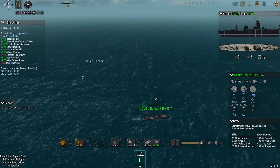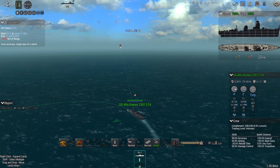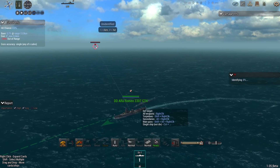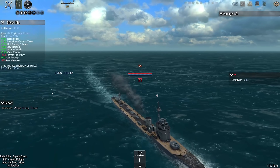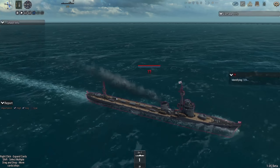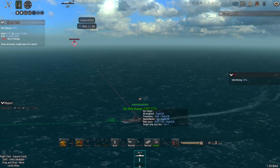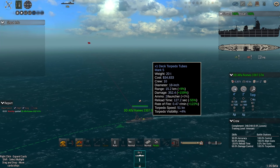The Alfa Romeo seems intent on going away from the Toyota Torp 4 — not sure why. The Japanese boat is coming in. Look at these torpedo loadouts — it's a weird boat. The Alfa has already launched one of its torpedoes: a single launcher, 18-inch, standard propulsion — no electric torpedoes, no fast torpedoes, no oxygen fuel. Just standard torpedoes.